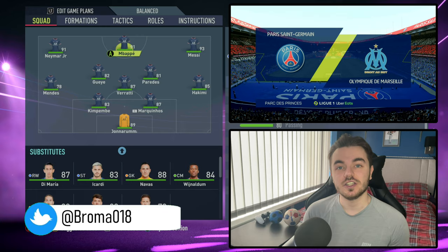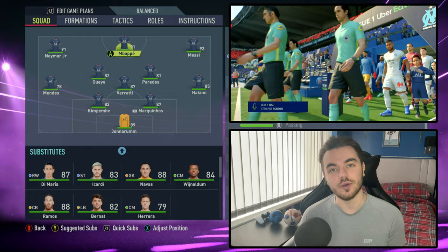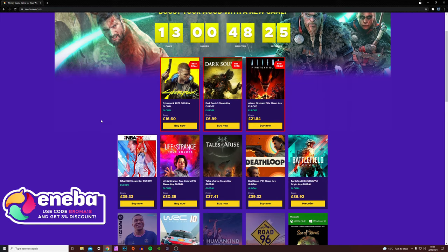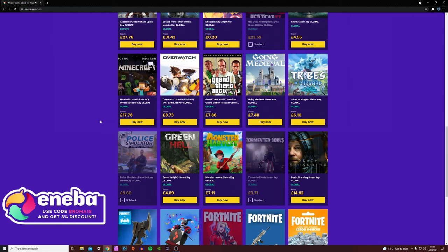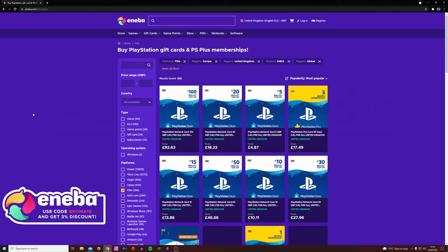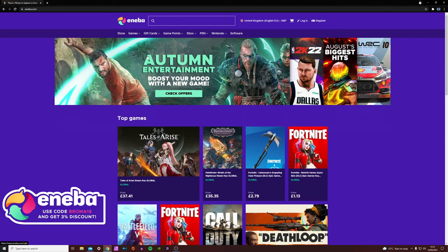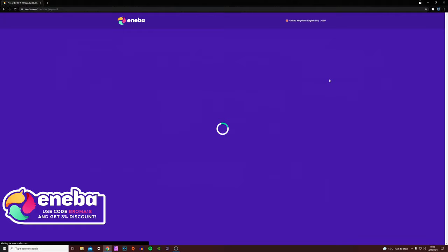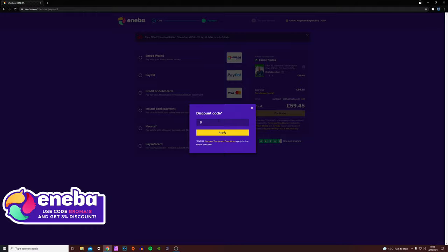Here's a word from the sponsor of today's video. For the foreseeable future, I'm partnering with Aniba. Aniba.com is a new online gaming marketplace which offers over 20,000 digital products such as video games and DLC codes, with the library of products expanding all the time. Aniba looks to provide you the best deals on the market for all of its products, whether they're new or old, and with an excellent Trustpilot score, you can rest assured that your service is safe and secure. Aniba also offers a 24/7 live support service should you have any concerns or issues with your purchase. Use the code BROMA18 at checkout to get 3% off all of your purchases, and a massive thank you to Aniba for supporting the channel.